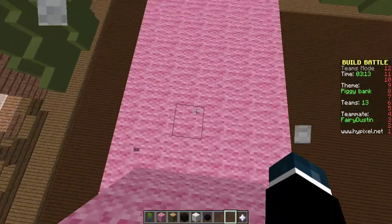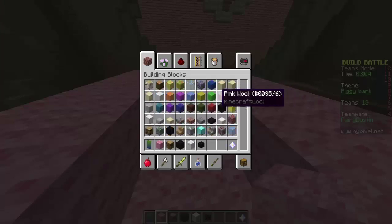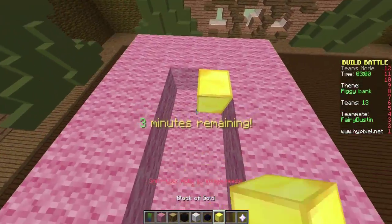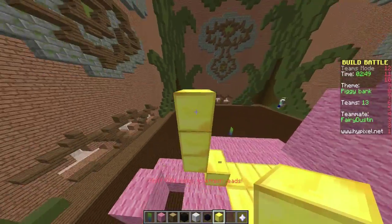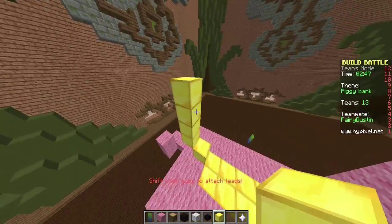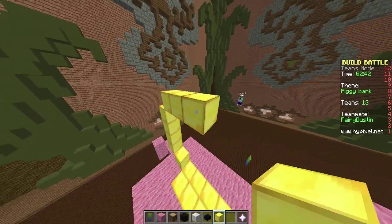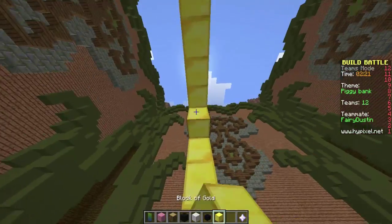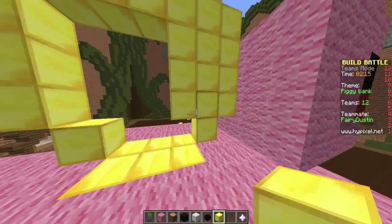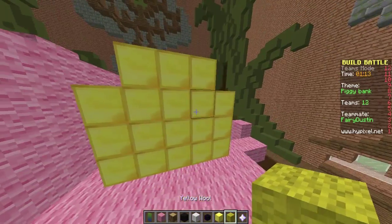We need to put a slot here because it is a piggy bank. And I plan on — where's the gold block? There we go. And he needs a tail. There we go. One, two, three, four — are you doing a coin? Yeah! That's so good. Oh wait, I did that wrong. I'll make a little money thing. Oh, that's where I messed up so badly.